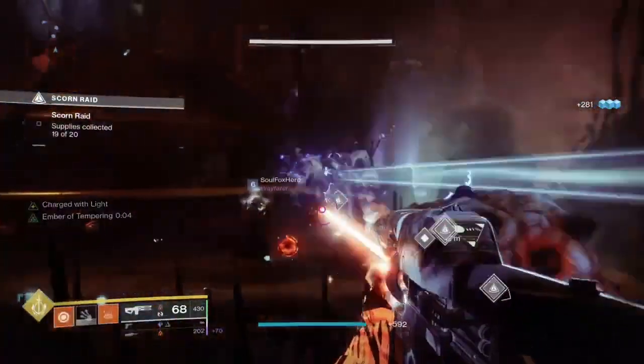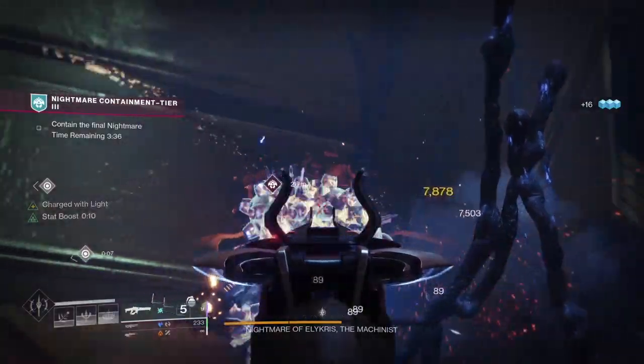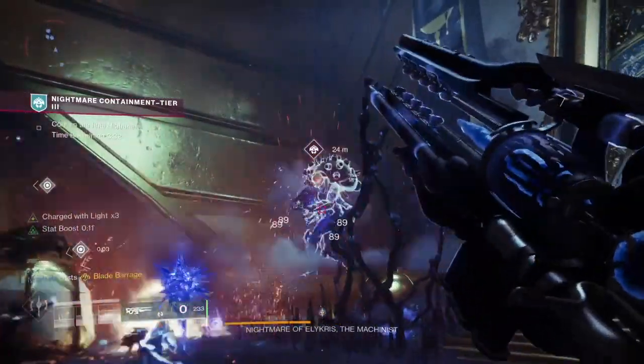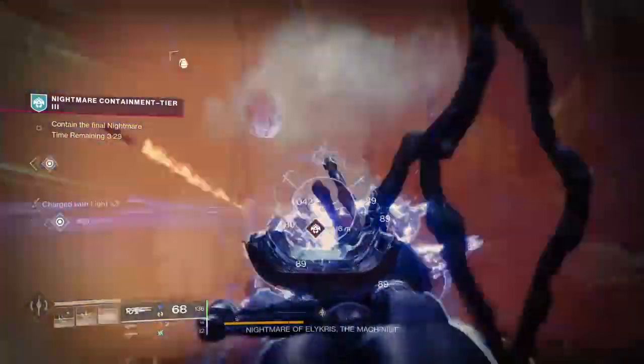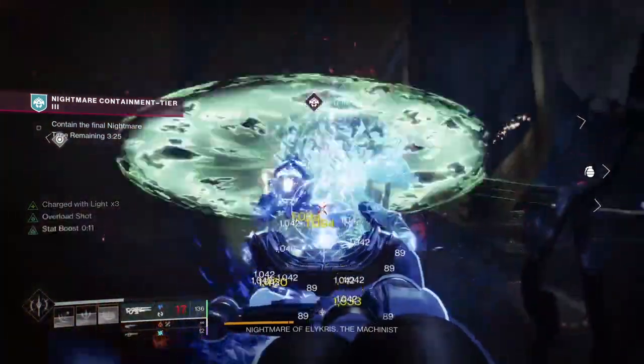Malicious Haunt is the next triumph. It requires you to defeat 600 total enemies with Season of Haunted weapons. You'll get bonus progress for defeating other Guardians with these weapons. Any of the new weapons from the Leviathan, the Crown of Sorrow, the Duality Dungeon, and even the new Trials and Nightfall weapons will all count towards progress.